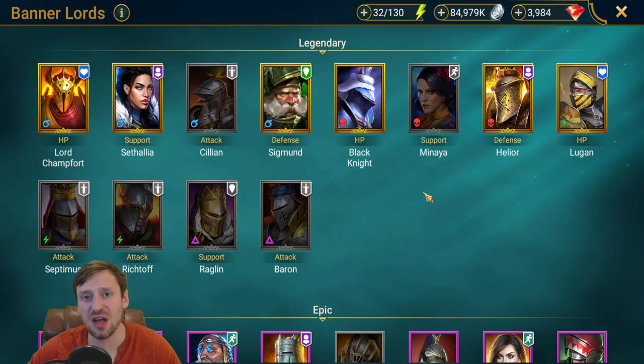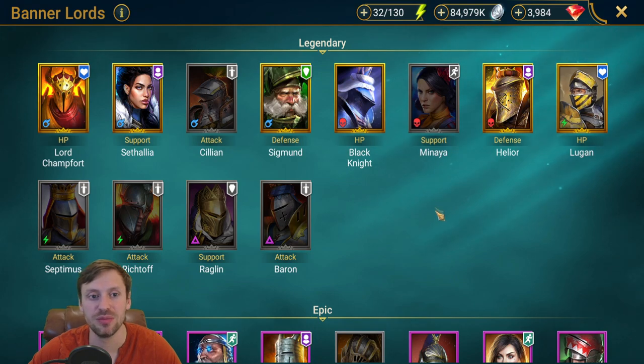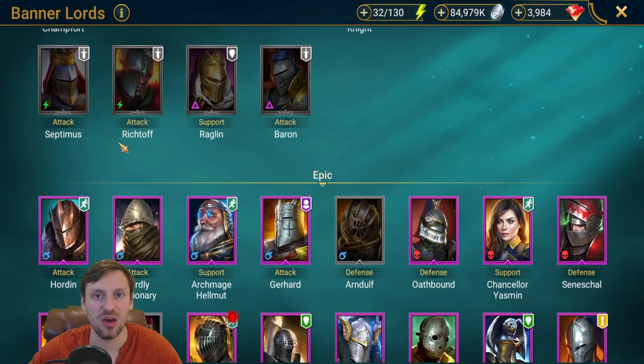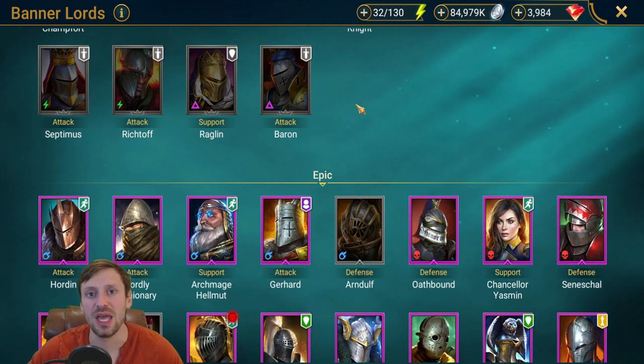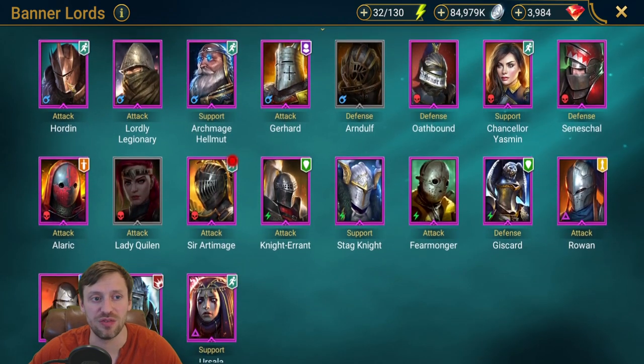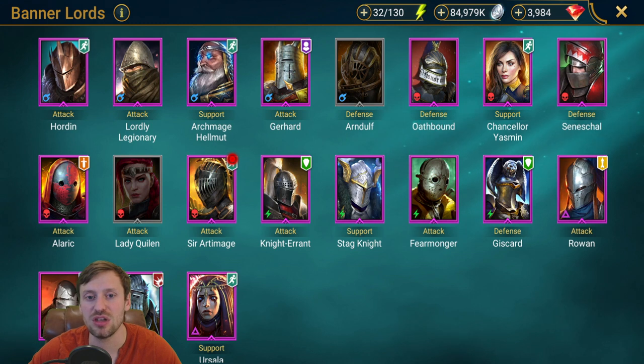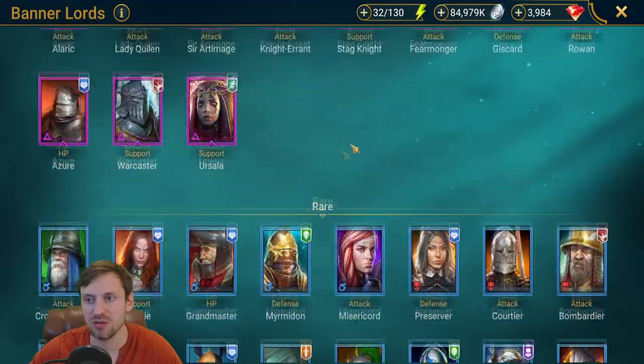Now for AOE nukers - Allumilove doesn't have a dedicated nuker page, so here's a rundown. Septimus isn't strictly AOE but if he gets a kill his A1 chains through the whole team until they're gone - great champion. Horden does the same thing as a weaker Septimus, good for early-mid game. Gerrard is single target but hits really hard and works well with a provoke team to take out their reviver and then their main threat.